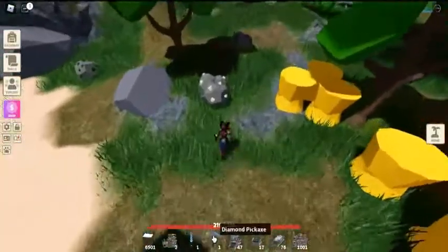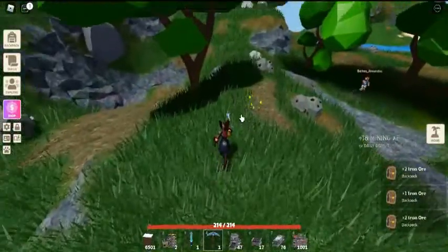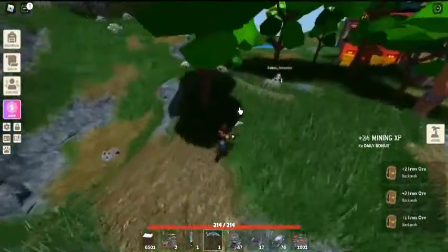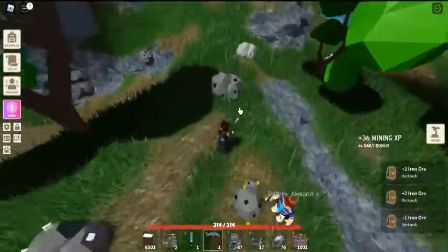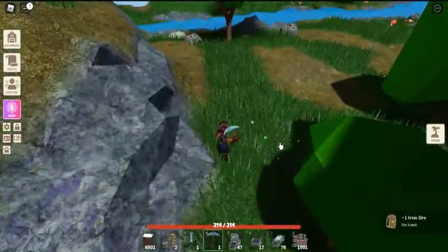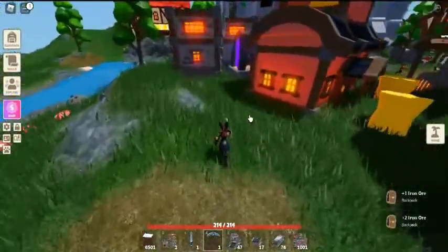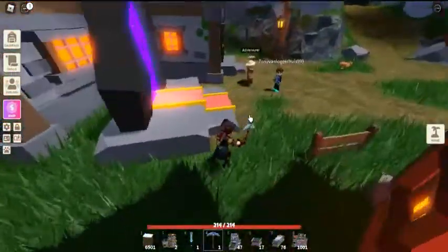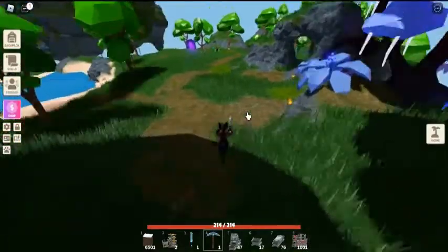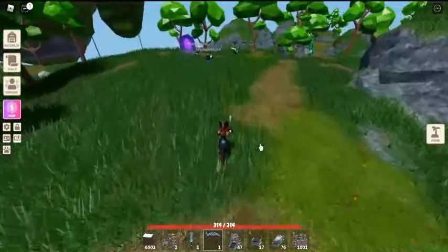Obtaining crystallized iron — by mining. Crystallized iron has about a 1.5% chance of dropping when breaking an iron rock, but not confirmed. It can only be obtained by breaking an iron rock fully, and can never be obtained by breaking it to its halfway point. It makes a sound similar to getting an extra seed from farming crops when you get it, helping you notice if you get one.